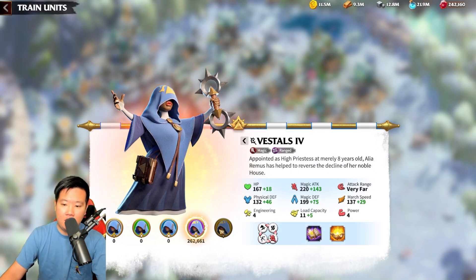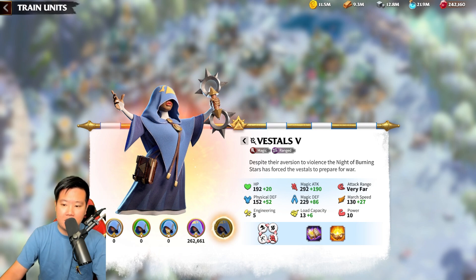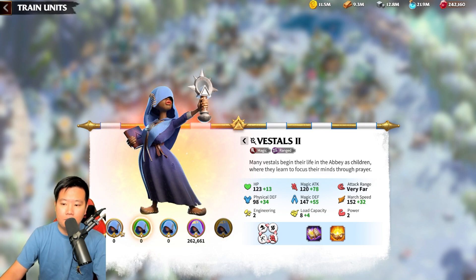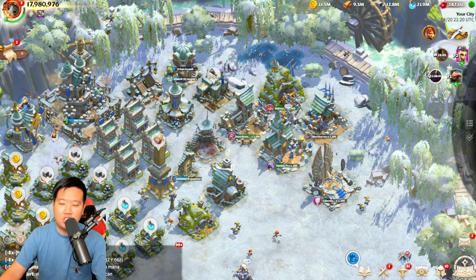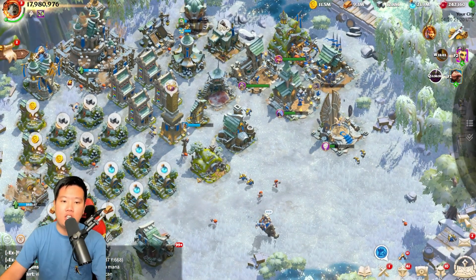Keep in mind: the marching speed of T4 is 137, and when you go to T5 it actually decreases. So understand that lower tier units have a higher marching speed, and as you increase the tier, your marching speed will decrease.